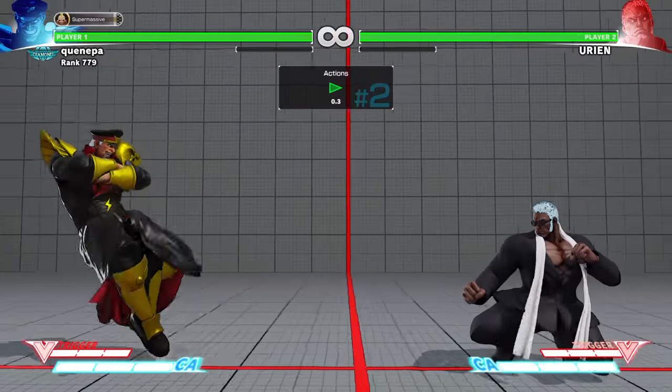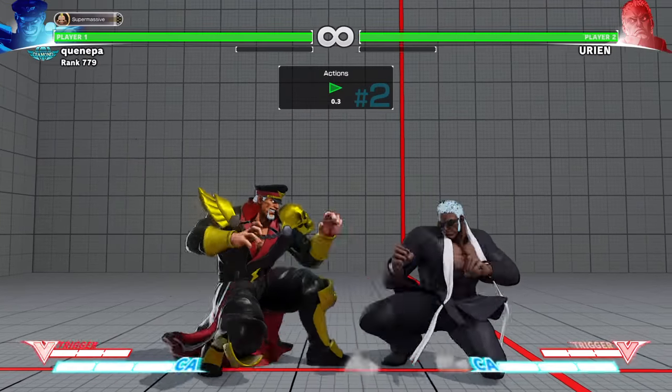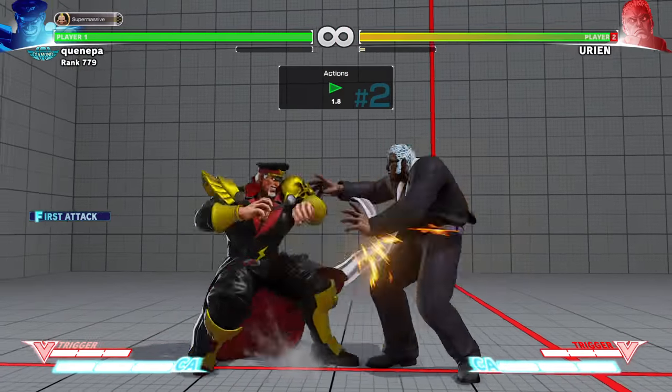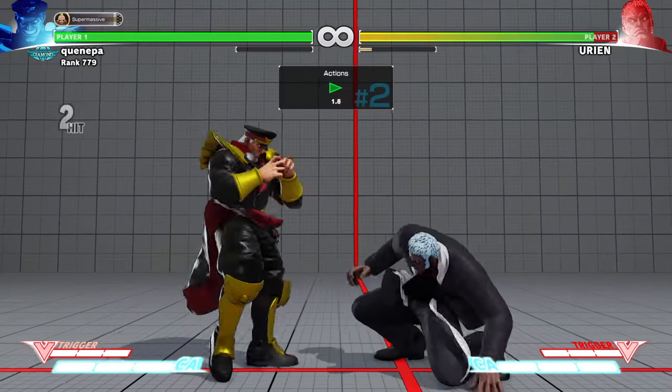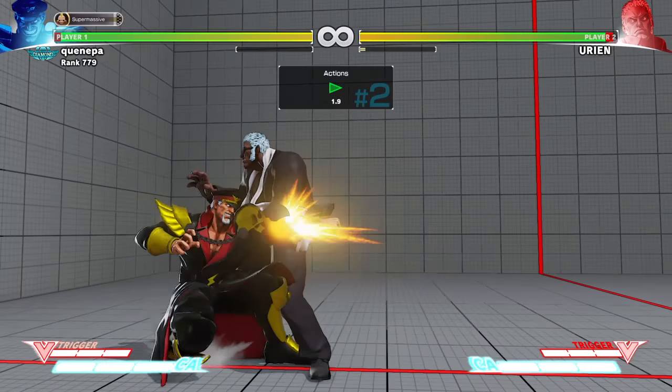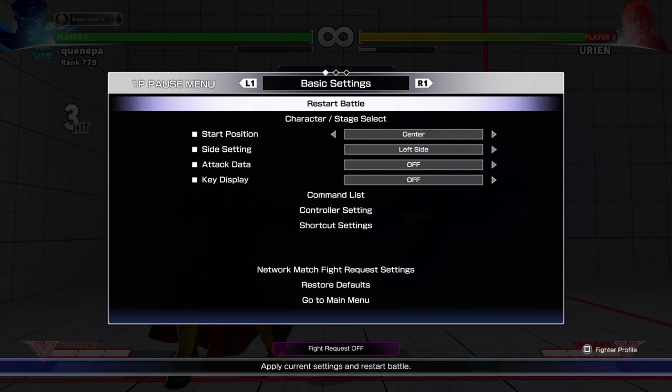If he hits you pretty close to the edge he's a little different. Or if he just completely whiffs it in front of you — that happens too — I'll sometimes just press a button. If he hits at the edge he's safe, so it's your turn to hit him, but if he has EX he can easily just reversal you.